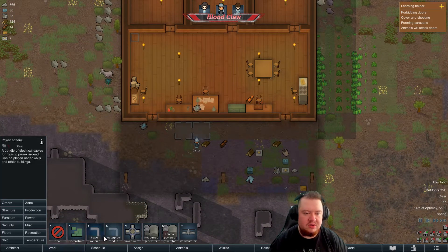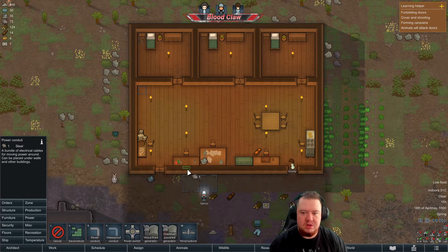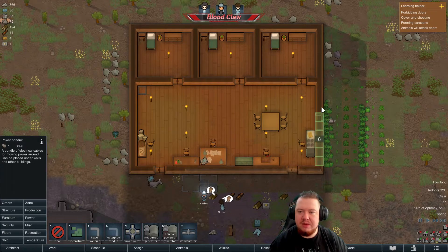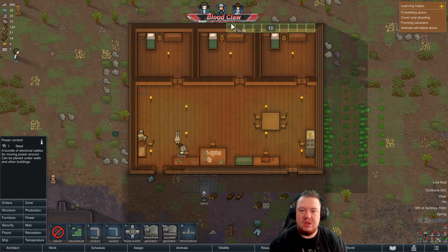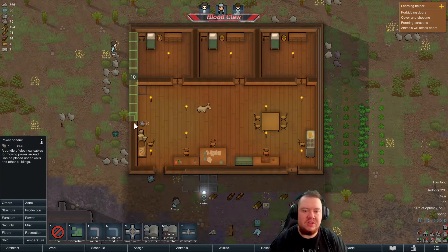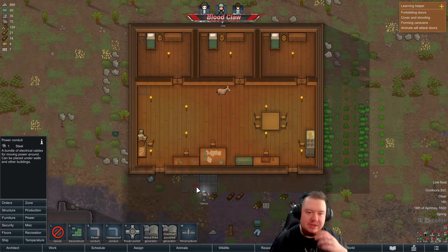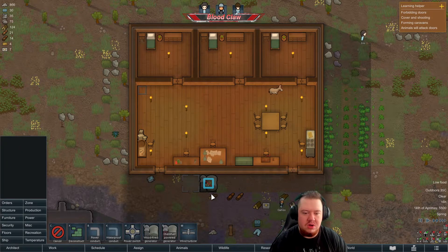Nice work Carlos. We'll build some power cables — I don't like seeing cables going through my building, it's just an aesthetic thing. We'll build it all the way around the outside and hopefully that'll reach everything on the inside, just to complete the circuit. Because circuits are cool, and I need to get batteries ASAP to store excess power — I'm not even using any.